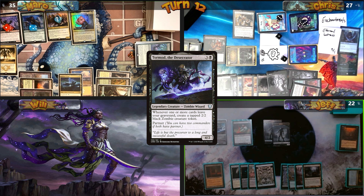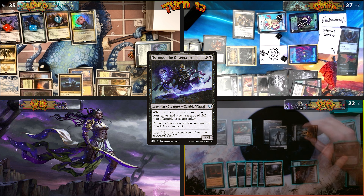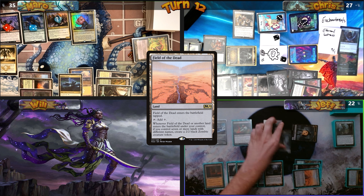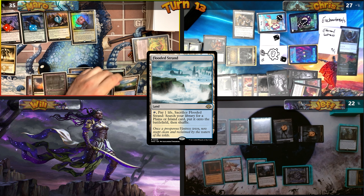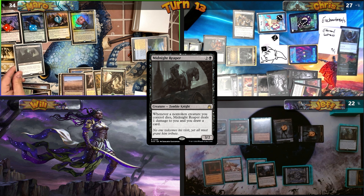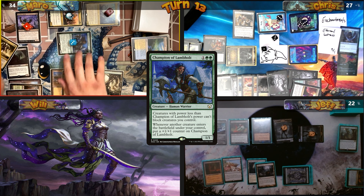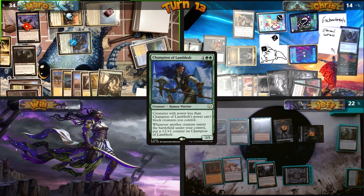Jeff dredges with Stinkweed Imp, getting a zombie. He casts Life from the Loam for another zombie, returns 3 lands, plays Field of the Dead for another zombie, recasts Stinkweed Imp, and passes. Mark plays Flooded Strand, cracks it for Savannah, and casts Midnight Reaper — Champion of Lambholt gets bigger. Moving to combat, he sends 13 damage at me which I can't block. I take the damage and he passes.